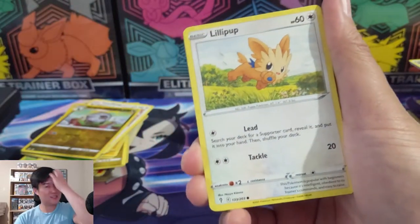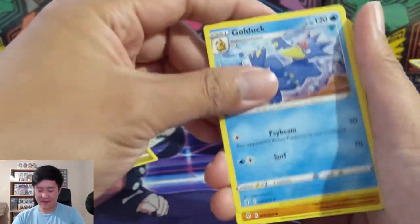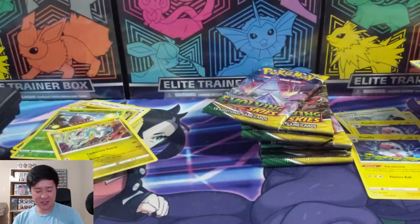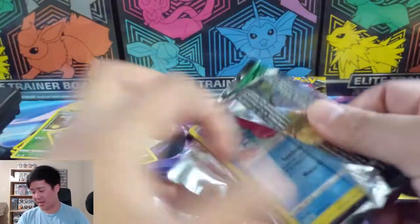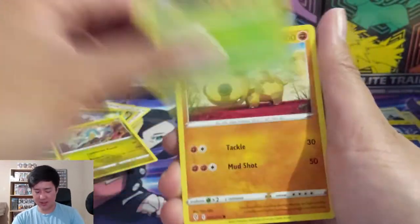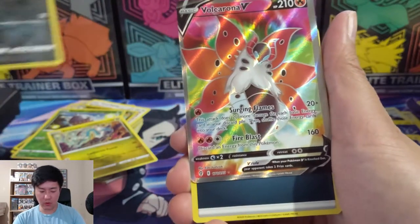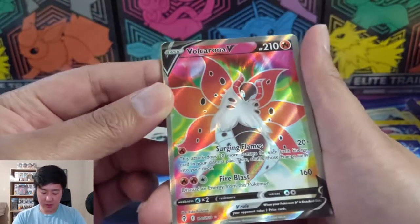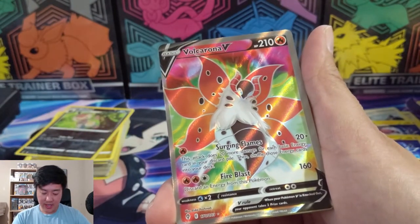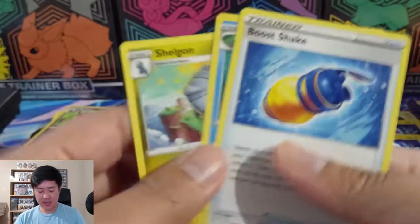There's a lot of glare in the background and I have a ceiling fan that I normally keep on to stay cool, but I turned it off because it was affecting the glare - the light keeps changing. As a result it is very warm in here, so I might pick up the pace a little bit. We still have that tin after we wrap up this box. What are we at - six? Nuzleaf. Volcarona - I actually did not know you were in this set. Volcarona will be full art. I feel like the art is just okay. Surging Flames - 20 more damage for each basic energy in your discard pile. Interesting.